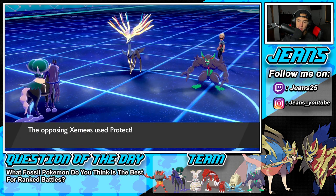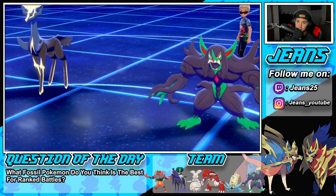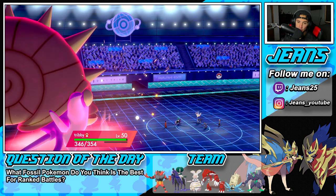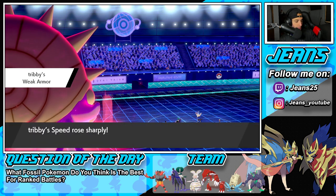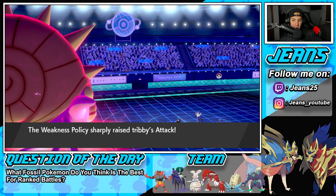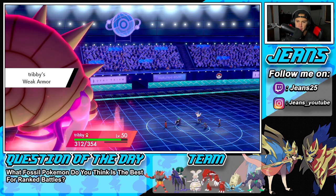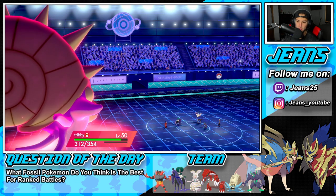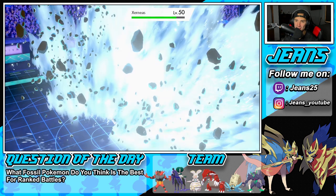I'm just hoping he doesn't go for Sucker Punch — it could do me so bad. If he Sucker Punches I don't have a Focus Sash, he takes me out instantly. He's going to set up a screen — he protects Xerneas and goes for Light Screen. Okay, smart play there. He gets off the free screen. We are going to Double Kick into Omastar. My Omastar is going to get some speed here. I don't think he's rocking Sucker Punch on that Grimmsnarl — it seems like a screen setup, so he probably has Reflect, Light Screen, Spirit Break, and then maybe Thunder Wave.